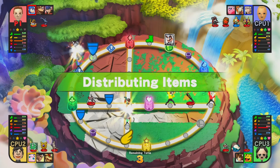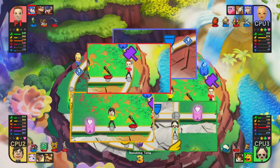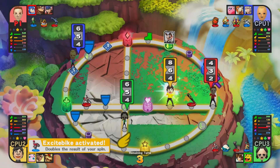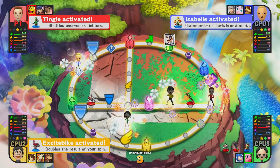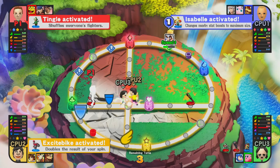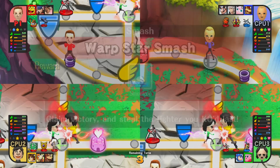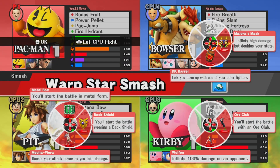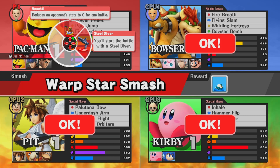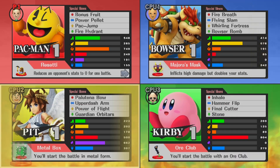There's Dr. Mario but we only have a few turns left. I've got Mega Man, DK, and Ike but I'm not as experienced with DK and Ike, so I might as well shuffle them all. The Excitebike is a good one to use because it doubles the roll result. We're going to warp and skip Dr. Mario but let's try to get that defense boost. This is a warp star smash battle — I've got Pac-Man and Little Mac now, two characters I really like. Let's use Resetti to reduce an opponent's stats to zero for one battle — I'll target Lemongrab.